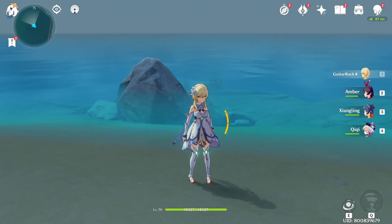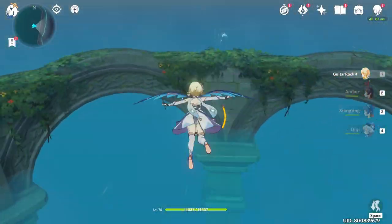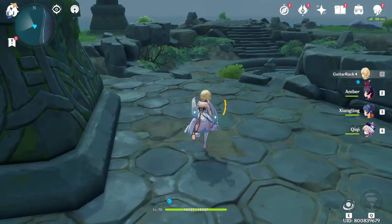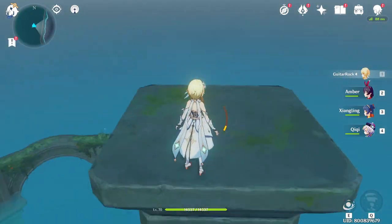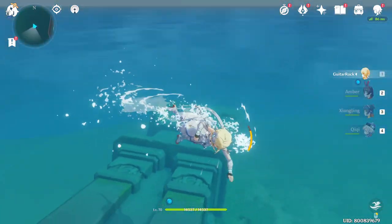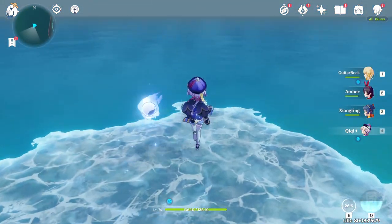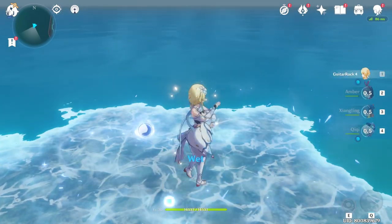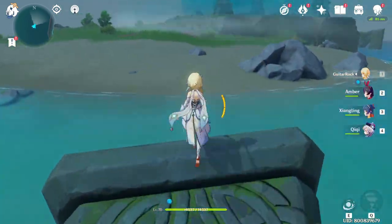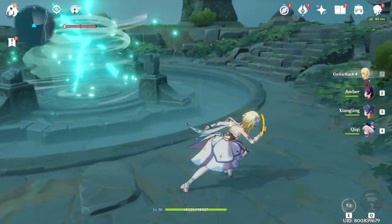What you need to do is disperse the wind. You have to use Kaeya or any ice-type character, otherwise you can't reach the other ones. Two more here.